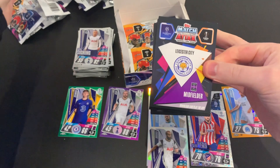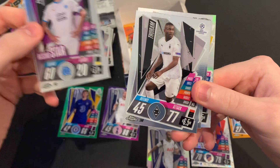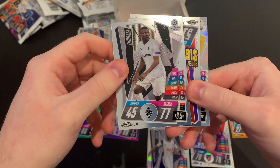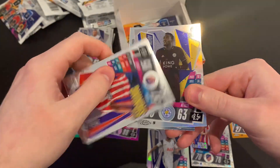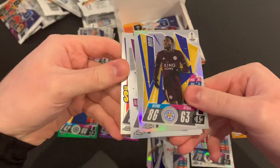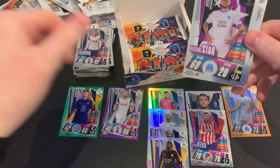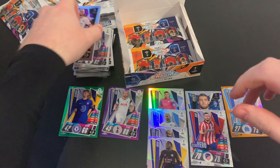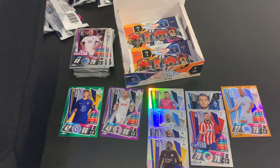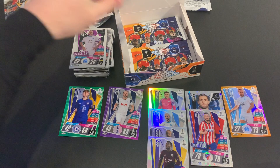Packet nine: a Leicester City midfielder with no number. We start with a rising star, Marcus Thuram of Borussia Mönchengladbach, Luis Suárez super signing — number 200 in the collection — and Wilfried Ndidi refractor right there. Another decent little pull! We've done nine packs now so we're halfway through, nine to go. Our highlights so far have to be the Gilmour green and the Germain orange of 25.